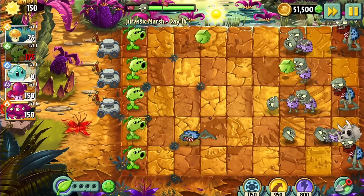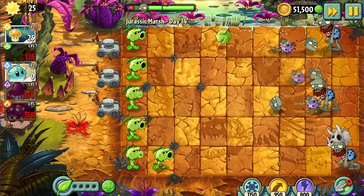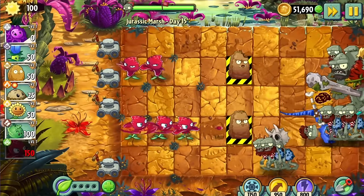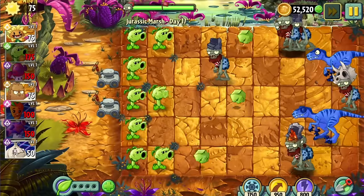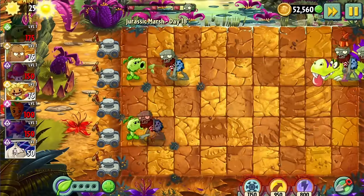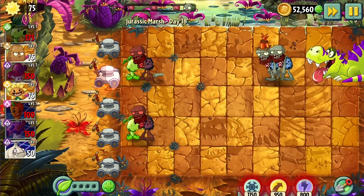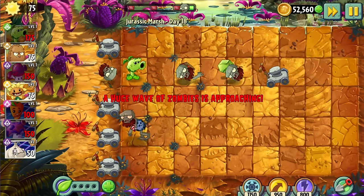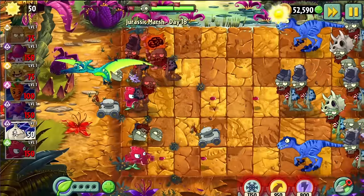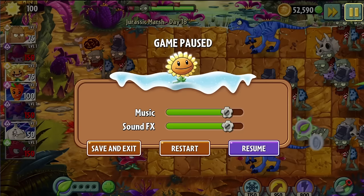Day 13 and 14 gave us a nice break from the pterodactyl spam, which was great both for my sanity and for making these levels possible. In Day 15, I used Red Stinger to protect the Primal Walnuts, which worked out well. I don't have any footage of Day 16, but I wrote in my notes that it was impossible because there were simply too many zombies. Day 17 was just another playground for Primal Peashooter to do its magic. Day 18 was impossible largely thanks to the T-Rexes — since I can't use any stalling plants or instakills, there's nothing I can do to stop them.